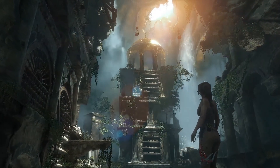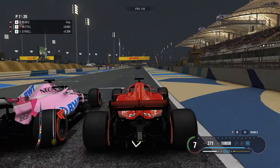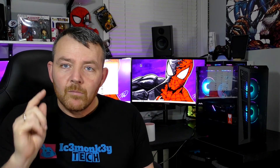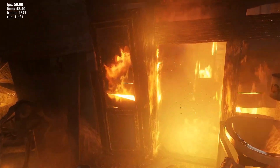Rise of the Tomb Raider: 83 frames per second on ultra settings. F1 2018: about 213 frames per second — I don't expect that to change much in 2020, though you may drop to around 100 fps. Metro Last Light: 93 frames per second on high settings. Metro Exodus on high settings surprised me — only about 44 frames per second.